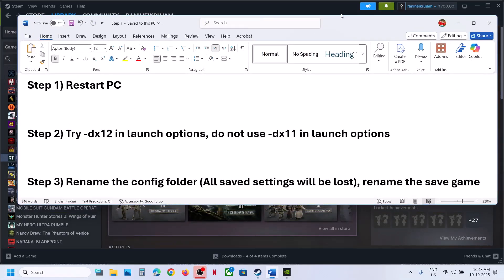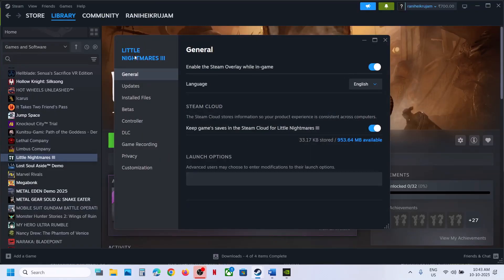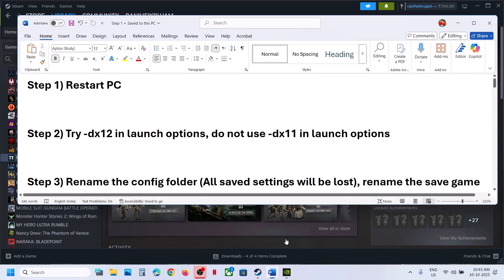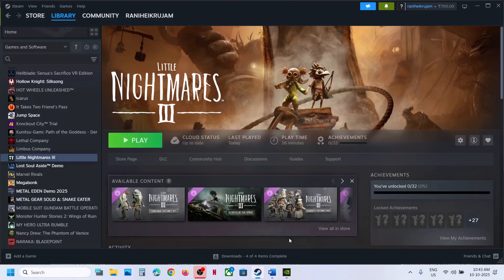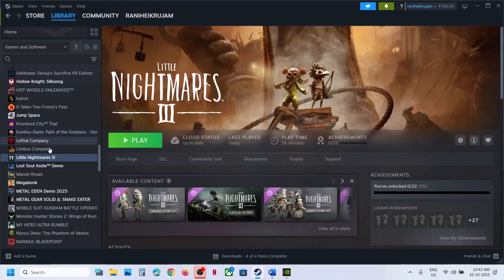The next step is to try DX12 in the launch option. Make a right click on the game, select Properties, go to the General tab, and in the launch option type in dash DX12. Then you can launch the game and check. Do not use DX11 in the launch option. If you have DX11 in the launch option, remove it, or else you will receive an error.